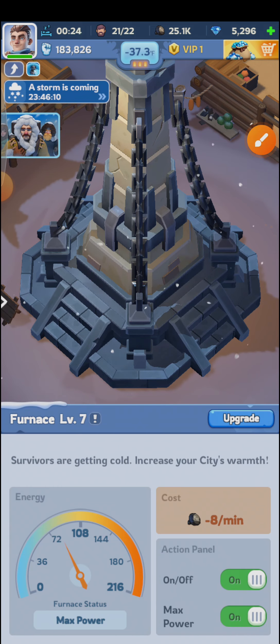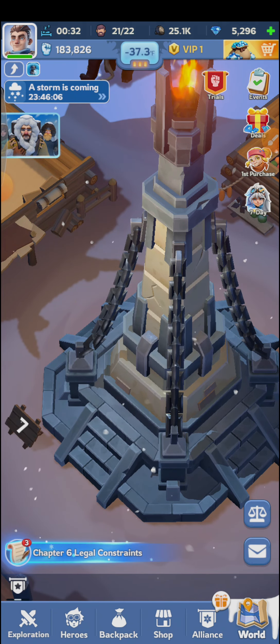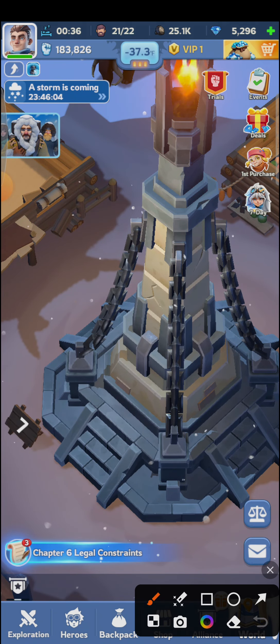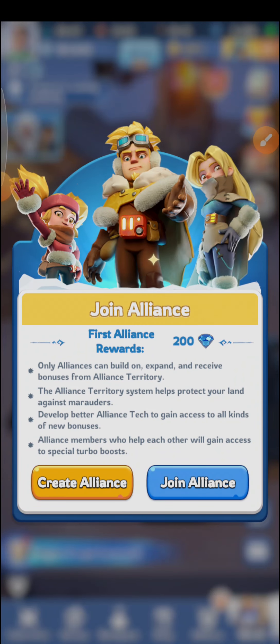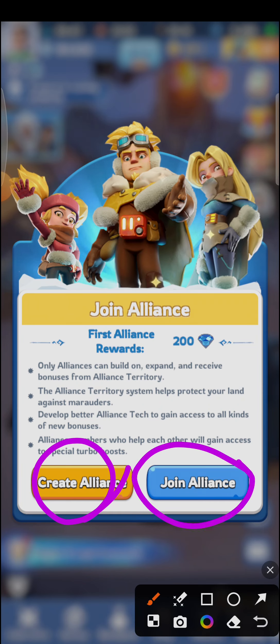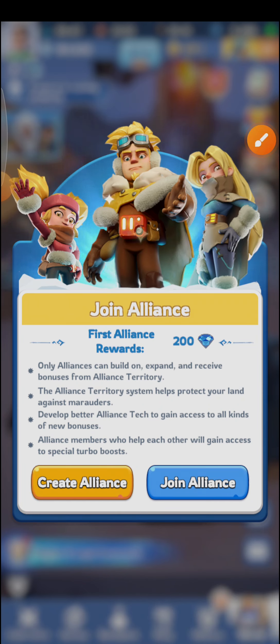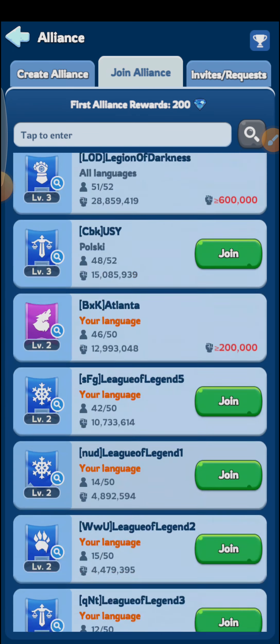You need to have level 7 furnace for the alliance option. My level 7 is completed, and as you can see here the alliance option is given. Click on this alliance option and you can either create your alliance or join an existing alliance. Right now I am going to join an alliance which is already existing.